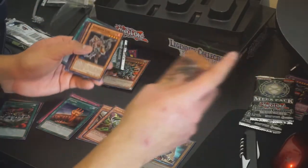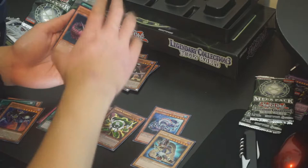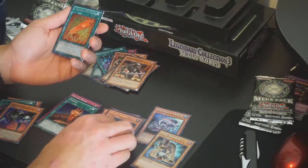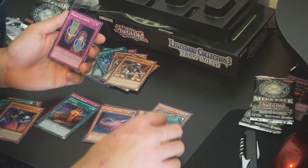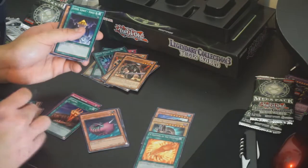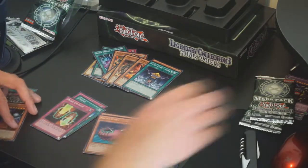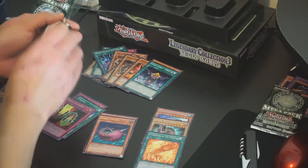Next pack: we get a Dark Grepher, a Guardian Seal, and a Toon Summon Skull for our Rare. Needle Worm — send the top 5 cards of your opponent's deck to the Graveyard on flip effect — for our Ultra Rare. And a Feather of the Phoenix — discard 1 card and target 1 card in your Graveyard, return that card to the top of your deck — for our Secret Rare. That could work in my Fluffles deck, ironically. And Magical Cylinder, Level Limit Area B, Armed Samurai Benkai, and Dark Nephthys as Commons. Magical Cylinder for our Super Rare — I believe I already own it, but you can never have enough Magical Cylinders.